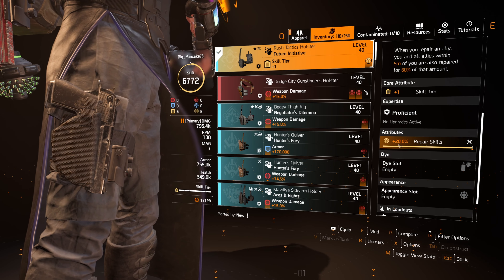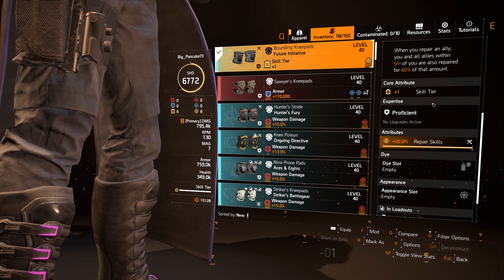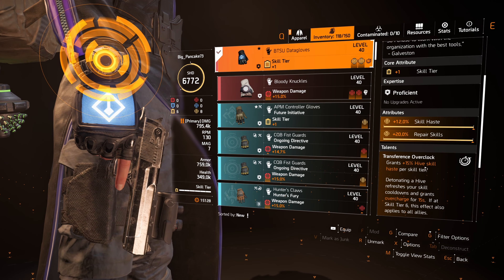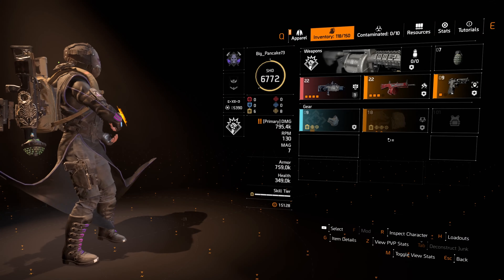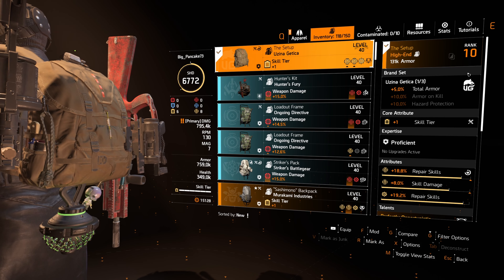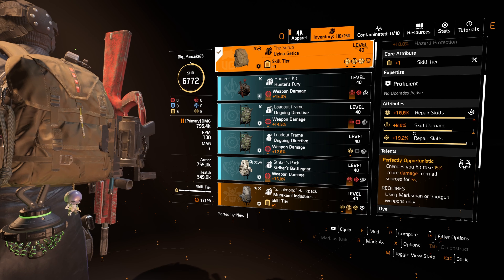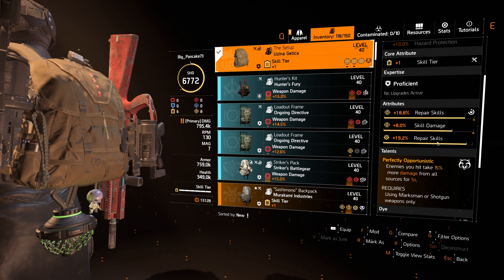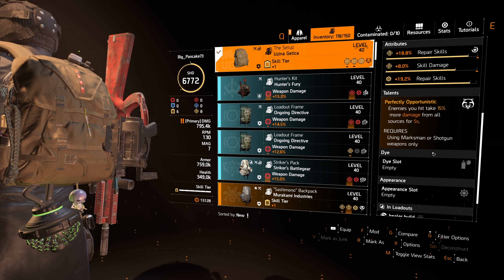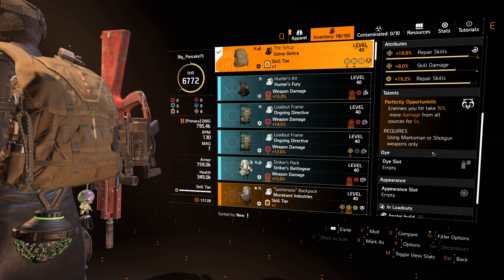The holster is the same — skill tier and repair skills. Knee pads, same thing: skill tier and repair skills. BTSU gloves let you overcharge and have repair skill haste and skill tier. The backpack is the biggest piece. I farmed one with a blue core, repair skill, and skill damage, with a repair skill mod on it. It has Perfect Opportunistic, which gives a huge debuff when using shotguns.